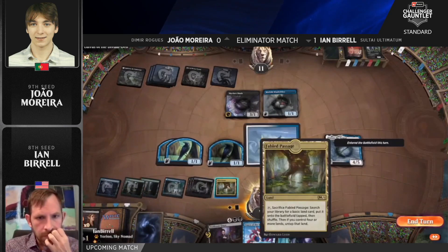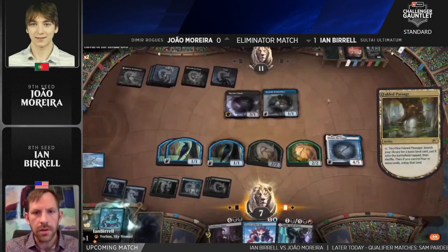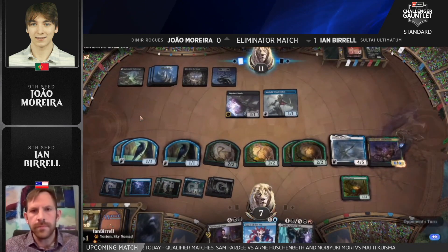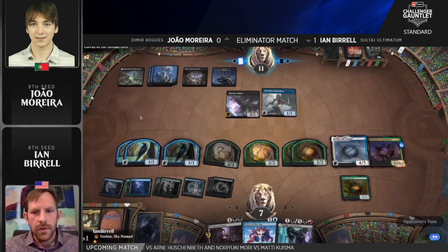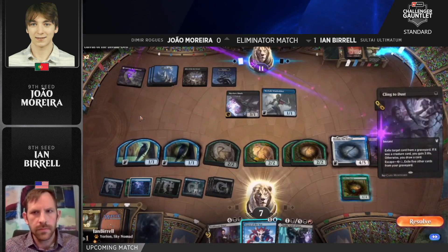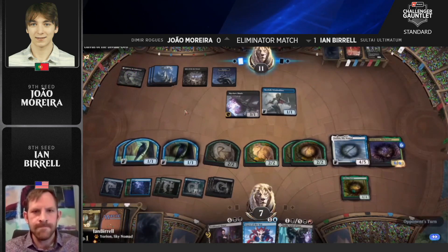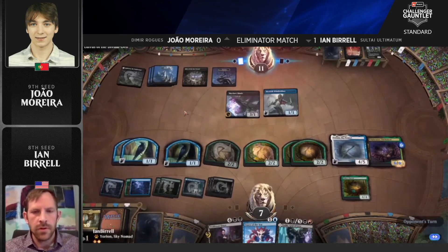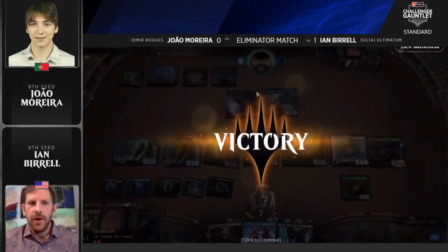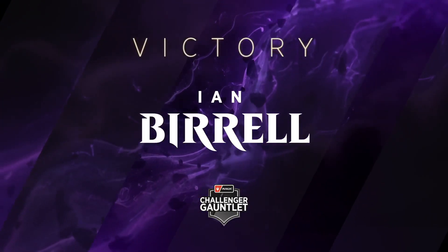We can even sack the Fabled Passage for blue so we can put Wolf's Haven on it and cast a value Omen of the Sea — a nice little trick from these decks. This is just working out so perfectly for Ian. Joao never really got a start in this matchup. What do you do? Crippling Fear was sided out, and rightfully so — this is not normally how these Ultimatum decks attack you. Ian Burrell is so pleased with the result. Tough luck for Joao Marera, who never got going, but Ian Burrell and the Ultimatum deck keep his hopes alive.